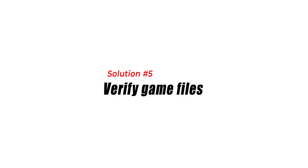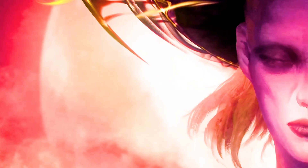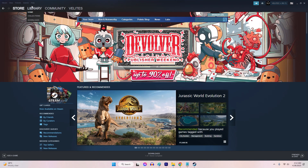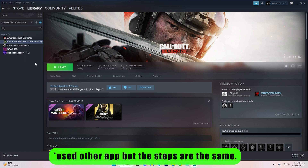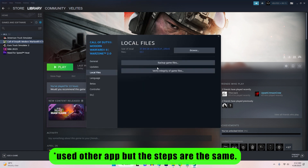Solution 5: Verify Game Files. If you are experiencing FPS drops in Redfall, there may be corrupted game files. Open the Steam client and navigate to your game in the library. Right-click on the game and select Properties. Choose the Local Files tab and select Verify Integrity of Game Files.